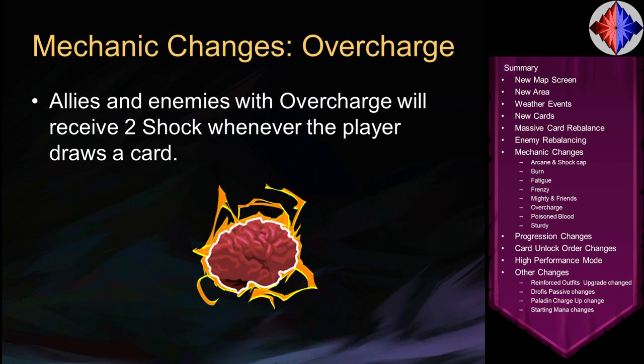Overcharge has changed similarly to the change Arcane Leak and Bleed got last patch. Allies and enemies with Overcharge now have the same effect as when the player has Overcharge — when the player draws a card, everything with Overcharge will receive 2 Shock. There's a weather card that lets you apply Overcharge to enemies, meaning you can have the satisfying experience of drawing a bunch of cards and watching all the enemies get shocked.